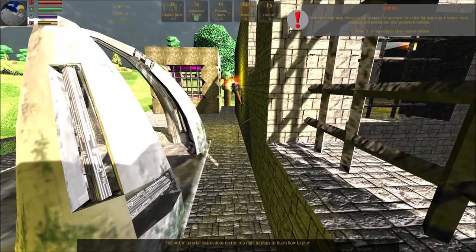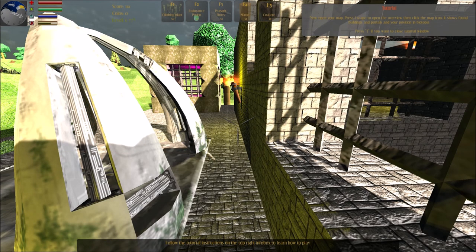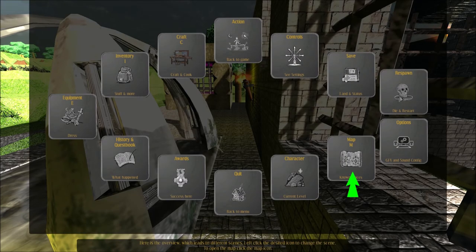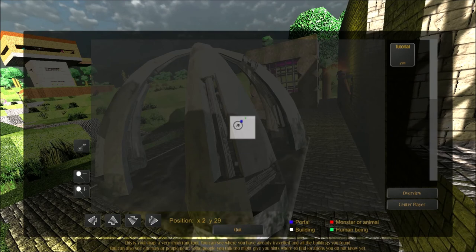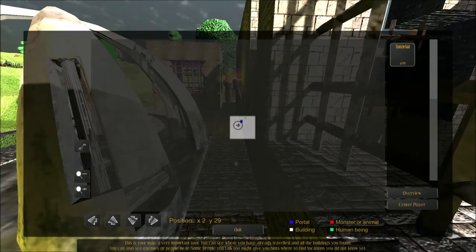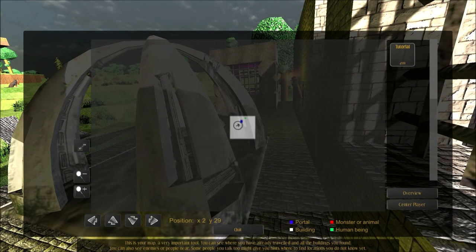Now open your map. Press escape to open the overview, then click the map icon. It shows found buildings and portals and your position in Biotopia. This is your map — a very important tool. You can see where you have already traveled and all the buildings you found. Right beside the map image is a list of people. Talk to people to add them to the list, and click their button to show their location. You can also see enemies or people nearby. Some people you talk to might give you hints where to find locations you don't know yet.